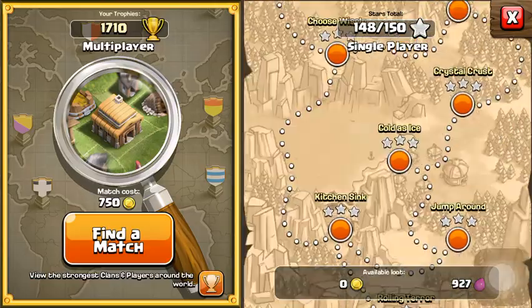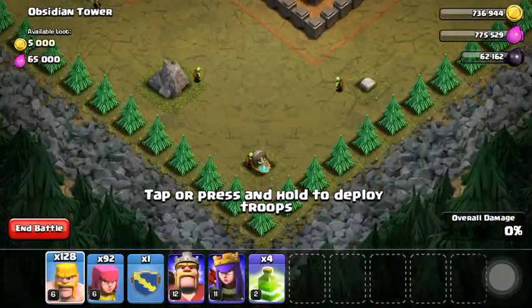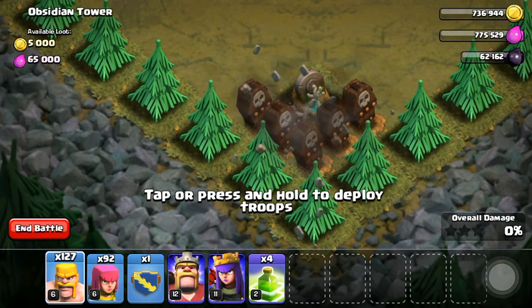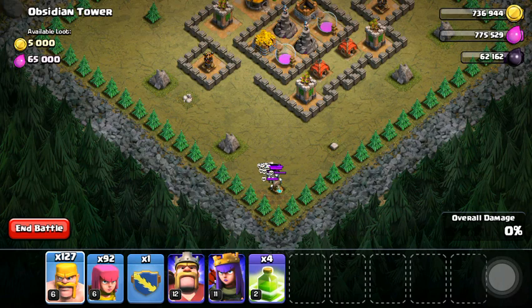For the next one on our list, we gotta go to Obsidian Tower, and if you drop a troop down by this Halloween headstone here, five skeleton traps pop up. They just wreck you mate, they absolutely wreck you!